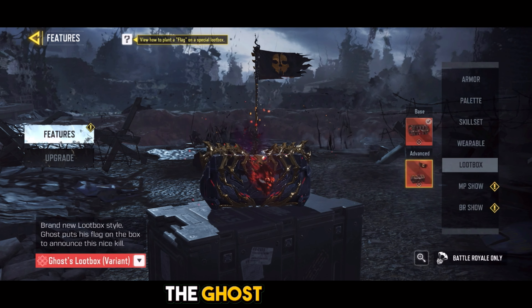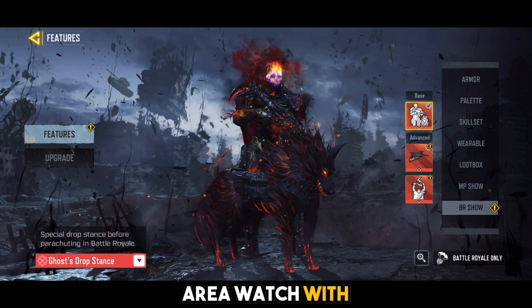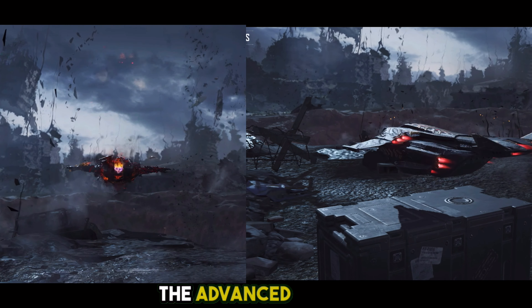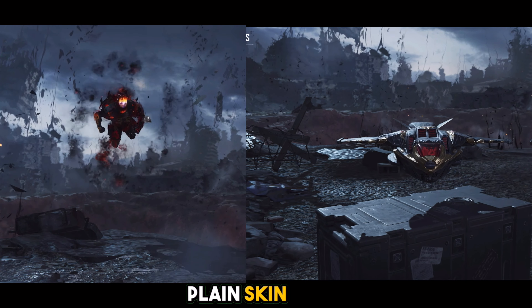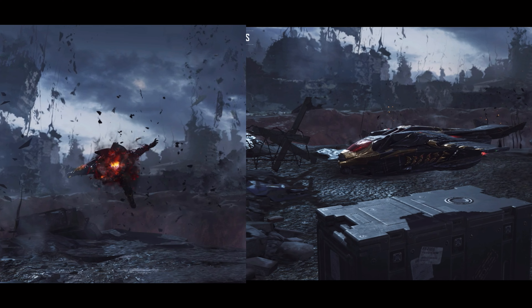Finally, we have the Battle Royale features. In the base version, you get Ghost's drop stance, which resembles a tactical area watch with Ghost walking behind Riley. The advanced version comes with a custom plane skin and a Ghost skydive animation, adding even more flair to your Battle Royale experience.